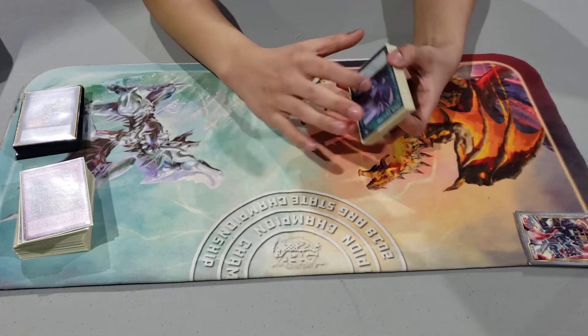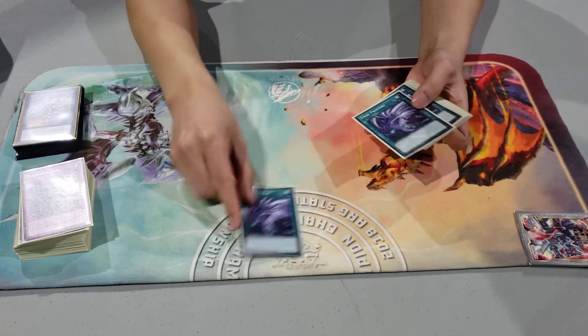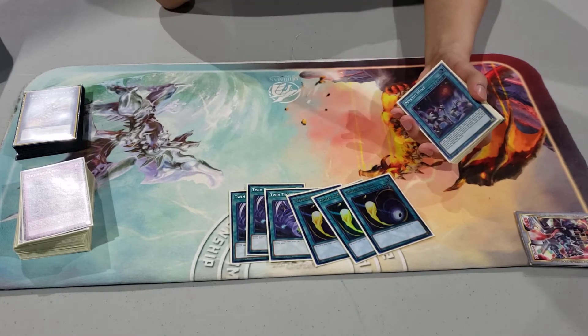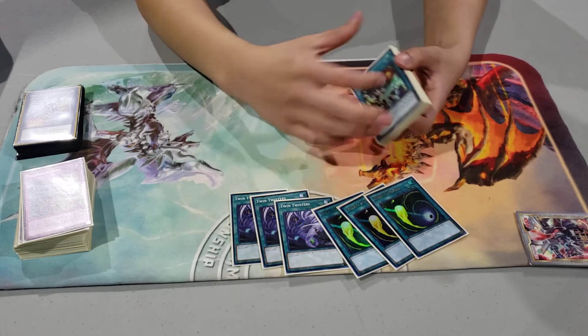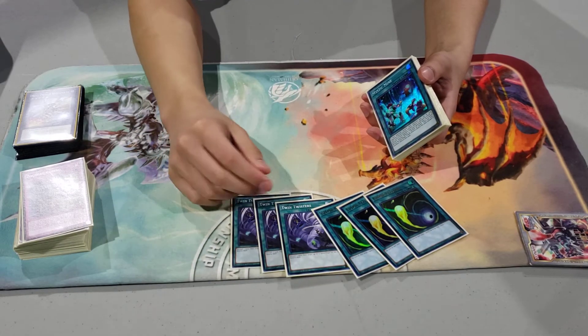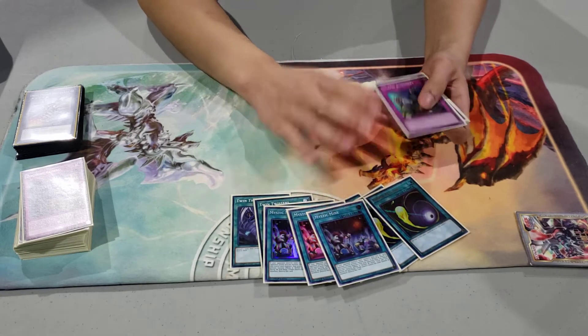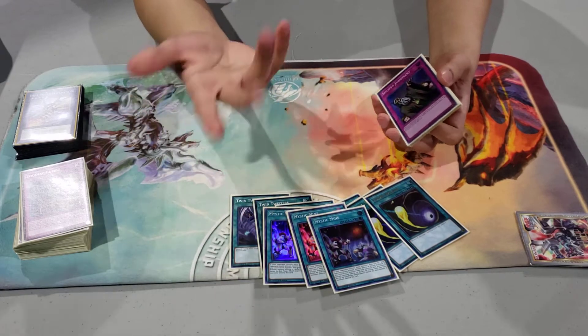Side deck is just up to locals meta here — there's a lot of rogues. Macro, three Cosmics, four Outwitch. Twin Twist is good — you can pitch like a Ram Ram to the grave if you have another Zoo, and it's a free pop two. Sometimes you don't draw the cards you need and you just need an out.